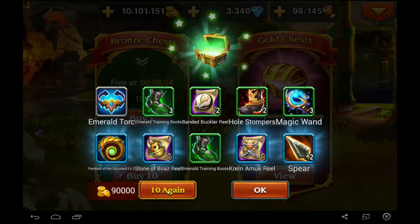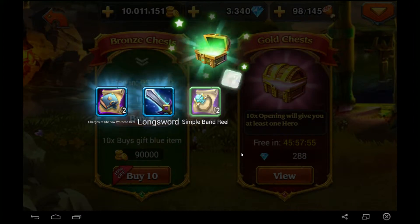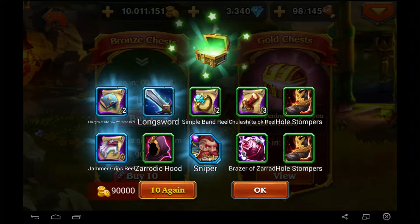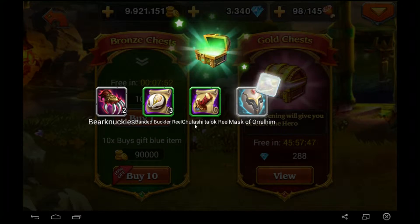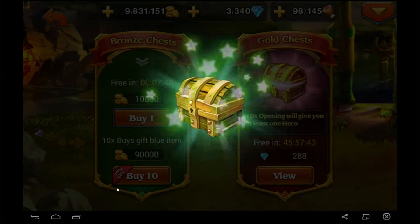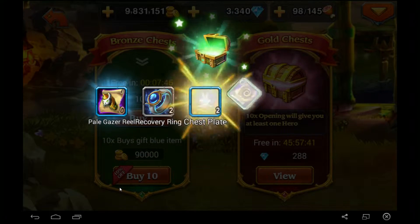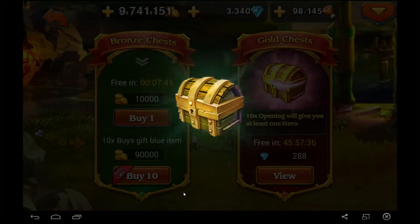We got a couple blue items. We got a soul stone for Mystic which is gonna be turned into the soul stone shop, and we got some for the Admiral — I guess it's not too bad to get someone up to five star anyway. Got a few more blue items in the second set of ten. Three more blue items and a useless soul stone for Sniper. This could be completely underwhelming or it can be amazing — I have no idea.